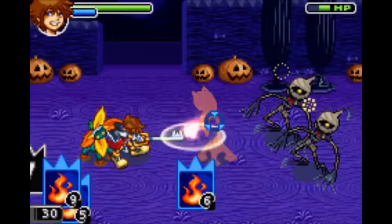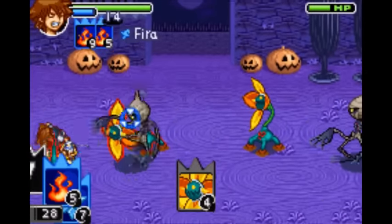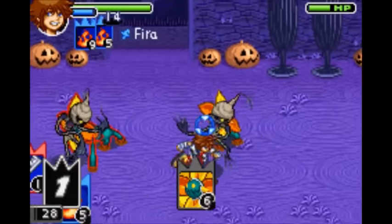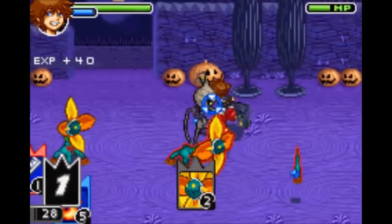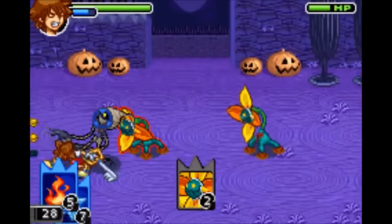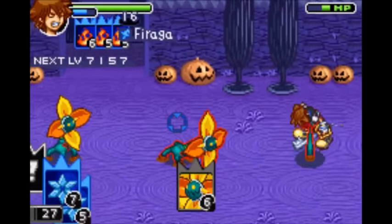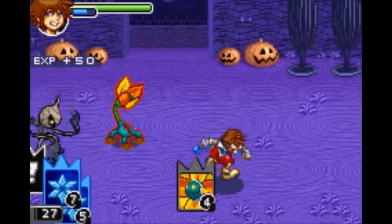Next are the Magic cards and Magic Sleights. These also include your summons. First is Fire — a small fireball that deals fire damage to enemies. Next is Fira — a medium-sized fireball which does a moderate amount of damage. And finally is Firaga — a huge fireball that deals a massive amount of damage to enemies.